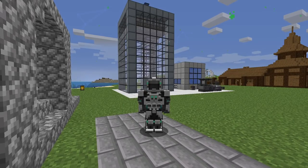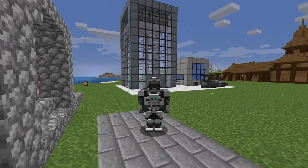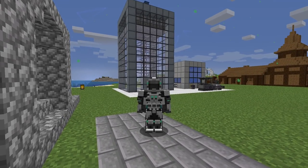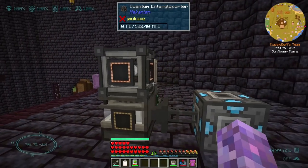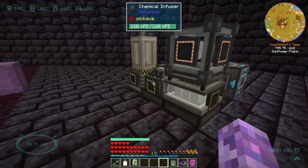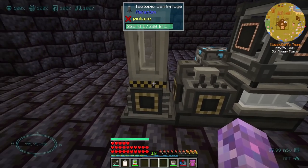Hey guys and welcome to another episode of Die Wolf 20s 1.16 pack where today we're going to be getting the reactor set up on the colony. I'm working on a tier 6 void miner, just setting up the nuclear fuel processing, and I'm going to try and do it a little bit tidier.